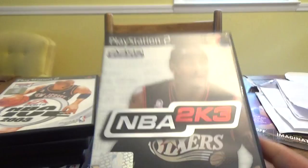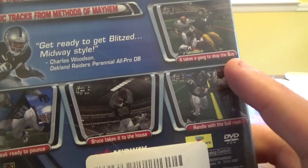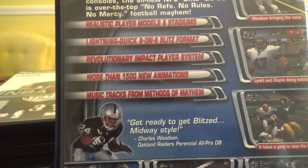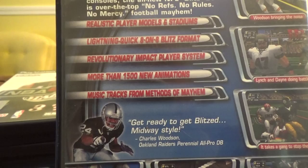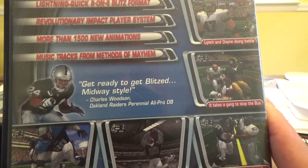Next up for the PlayStation 2, we've got NFL Blitz 2002 — picked this up for $9.99. Woodson bringing the noise, Lynch and Dane doing battle, it takes a gang to stop the bus, Bruce takes it to the house, and Randall with the bull rush. Reinvented for the next generation consoles — the all-new NFL Blitz 2002, no refs, no rules, no mercy football mayhem. Realistic player models, lightning-quick 8-on-8 Blitz format, revolutionary impact player system, more than 1,500 new animations, and music tracks from Methods of Mayhem. Charles Woodson, the Oakland Raiders perennial all-pro defensive back, says get ready to get blitzed Midway style.